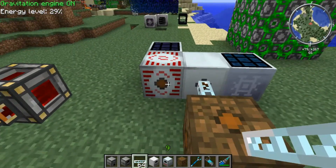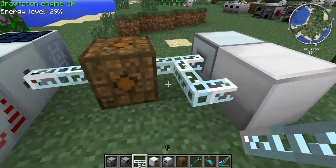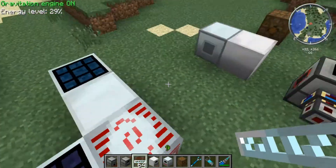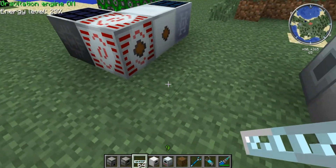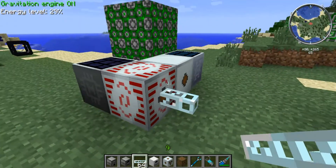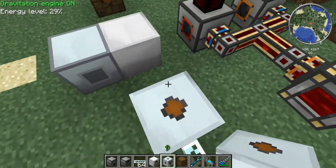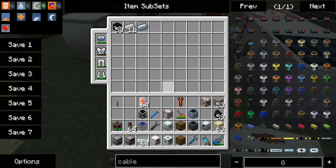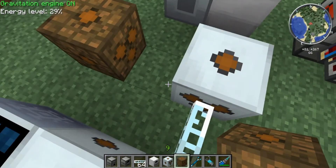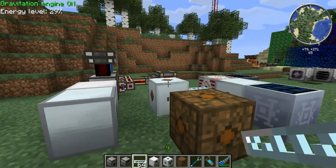If you want power to run from the high voltage MFSU to these medium voltage machines, connecting directly will blow them up — we don't want that. So we put one cable and then an MV transformer, because this has to go from high voltage to medium voltage to low voltage. We hook this up here. Now we have the power successfully converted from high voltage to medium voltage to low voltage.